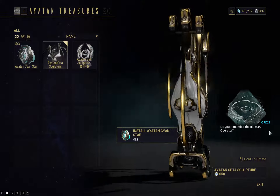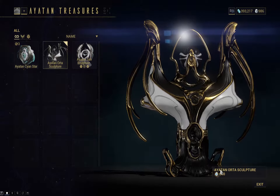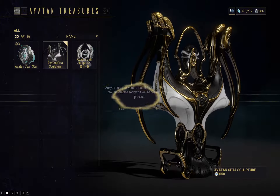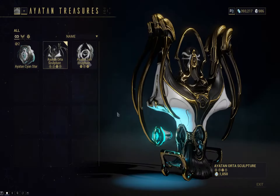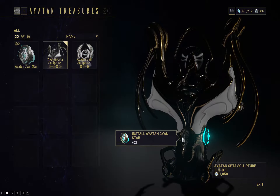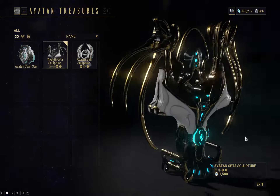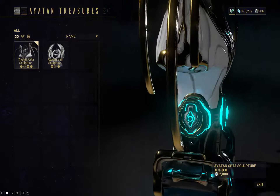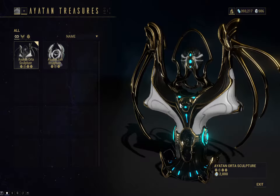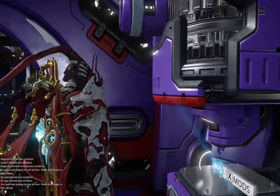These holes show you what you can slot into them. My sculpture costs 650 Endo already, and then I put a star in there — now it costs 1050. Put another star in — it's 1500. Another star — 2000. After I put an ember star in it will probably go to 3000. Once you've done that, it won't turn into Endo straightaway.